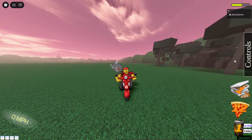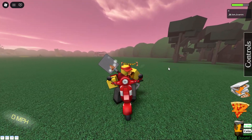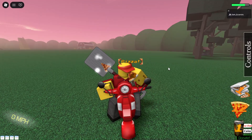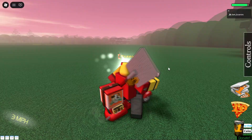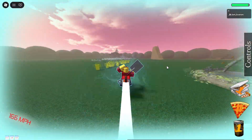In order to regain HP fast, simply press E and it eats some pizza. You do have a limited amount of these items as you can see in the right corner. Then press Q for a booster — you have to hold the key for the booster to stay active.